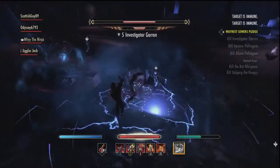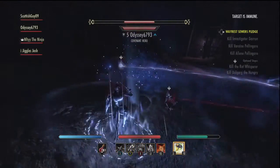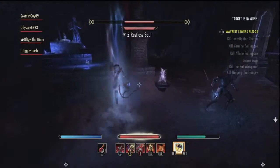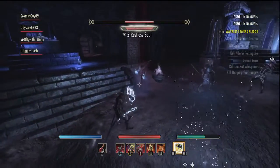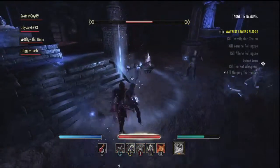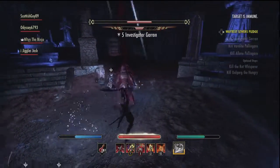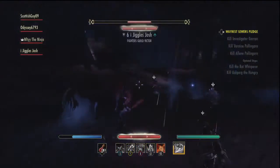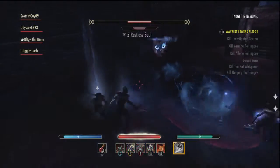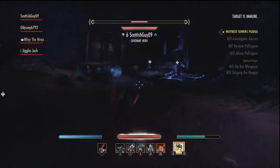He has an AoE that follows you around — always annoying. I wish he would stop teleporting. He summons more restless souls as well. Kill them all pretty quick before we attack him again. Because they're undead, my Dawnbreaker deals an extra 60% more damage against them. Any enemies that are dead or undead get absolutely wrecked by this ability.